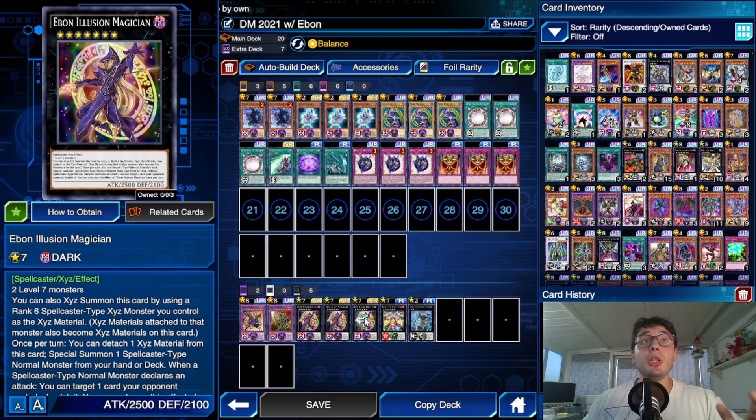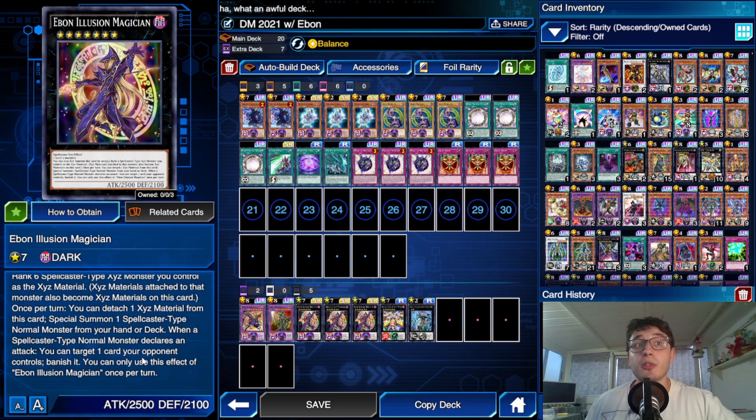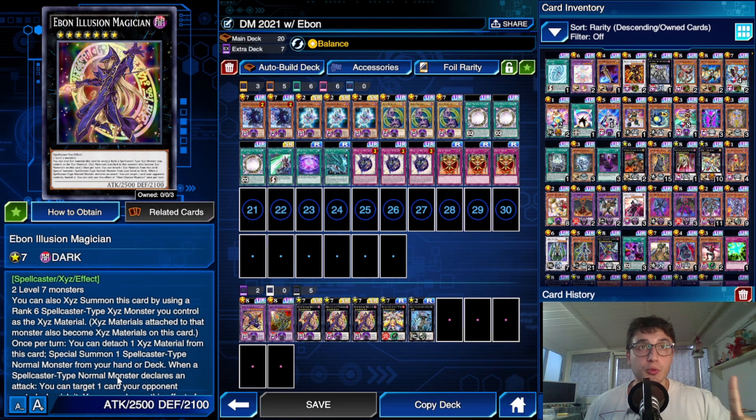Instead, now with Ebon Illusion Magician, we have a chance to do something more. We can just summon Ebon Illusion Magician and from nowhere we have another effect that can banish our opponent's cards. When you summon Ebon Illusion Magician, you can detach one Xyz Material and summon one Dark Magician from your deck — that's pretty cool. The other insane effect is that when a Spellcaster-type Normal Monster declares an attack, you can target one card your opponent controls and banish it. It's once per turn.